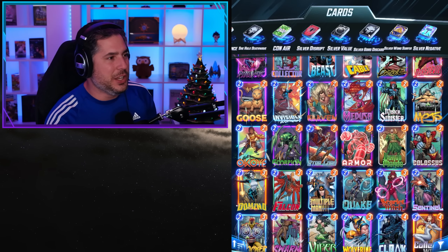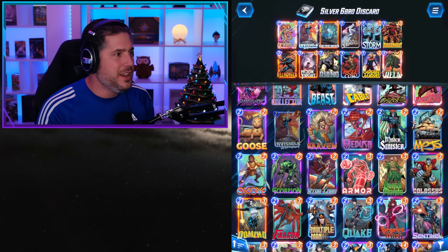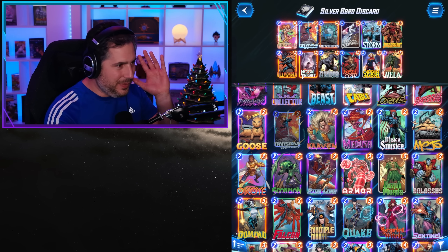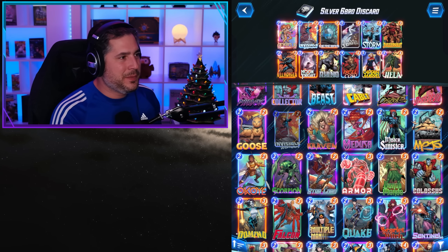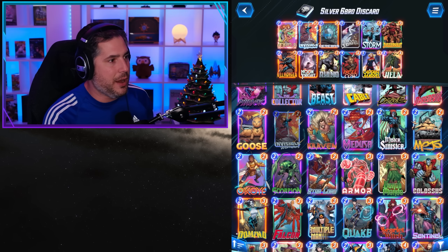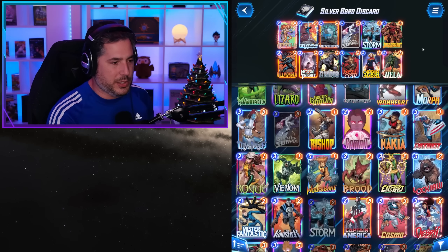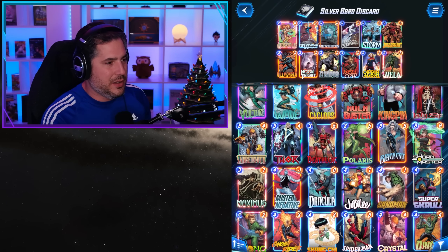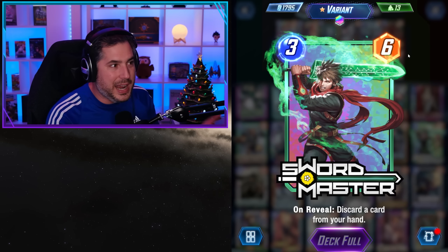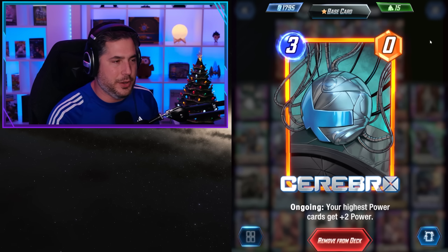The Silver Six-Bro Discard list is for those who really want to challenge themselves. You have Invisible Woman to protect yourself from accidentally discarding Hela with the discard mechanics of Hellcow and Moon Knight. You might be wondering why there's no Swordmaster — the reason is he's a 3-6, which means he'd get hit by Silver Surfer and would screw up the Cerebro synergy.